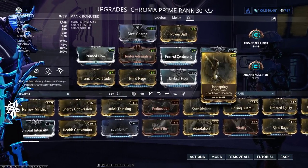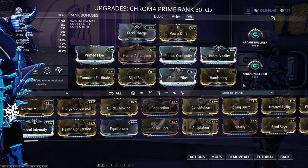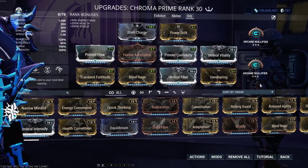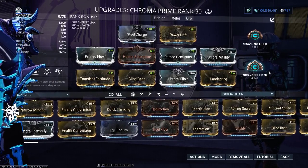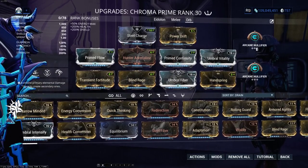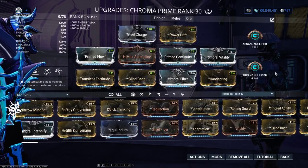Handspring is a great choice for this fight as well. ProfitTaker knocks you down about as often as Nora Knight voice lines play in our missions right now — please let us turn her off, DE. So unless you have Prime Surefooted, you will want to keep that on your build. Lastly, bring Arcane Nullifier to keep magnetic procs off of you and keep your energy topped off.